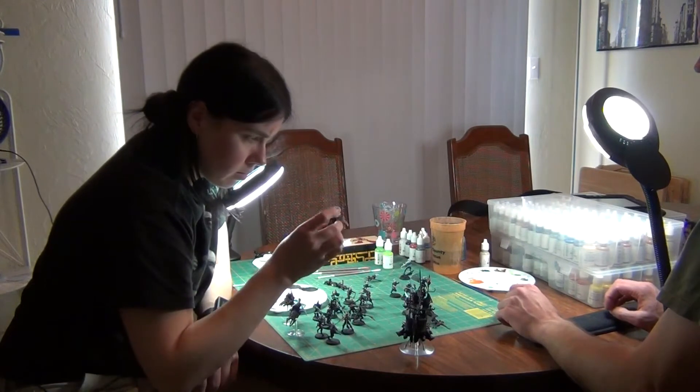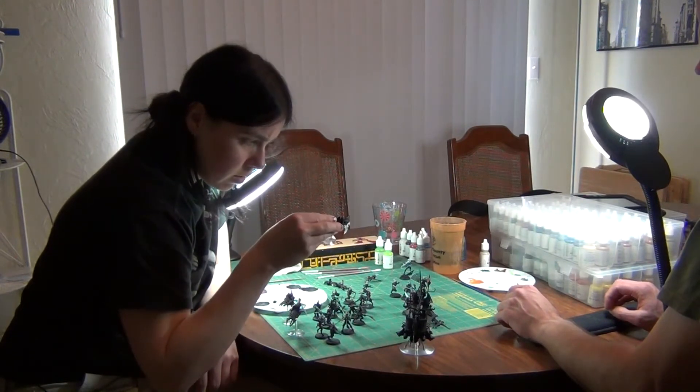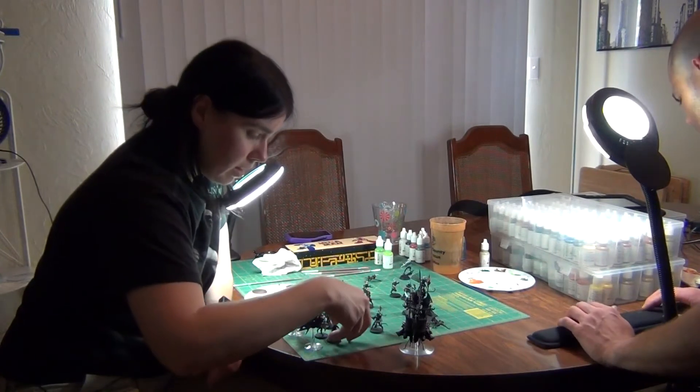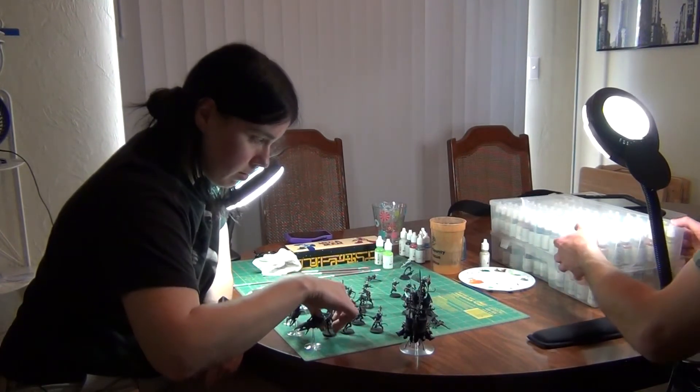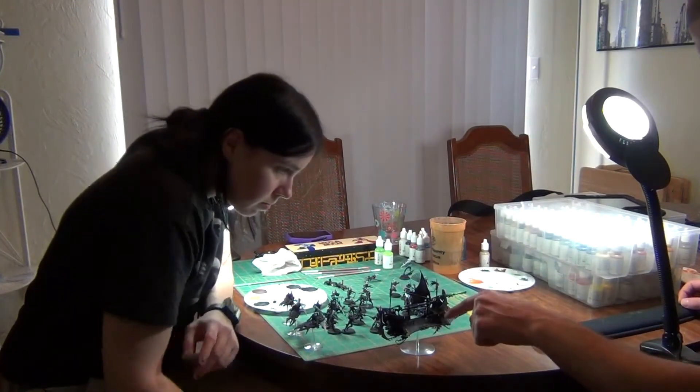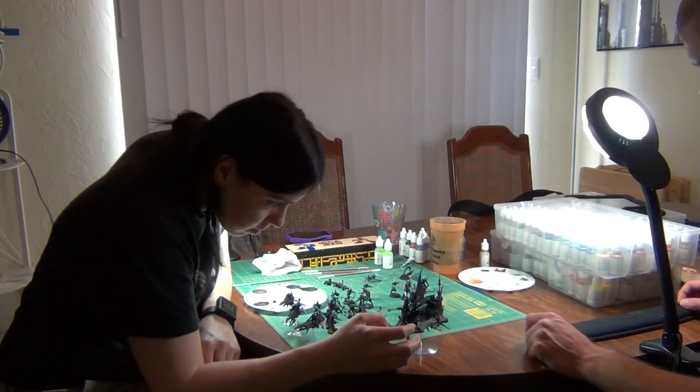One of them was a champion — it doesn't have a gun in the back, but it has one in the front. Do you want to see what brown you want? We can pick out a color for the sails or the straps. I don't know if you want the same color for the things holding the skulls and the knife.